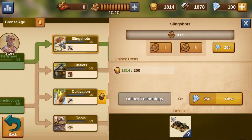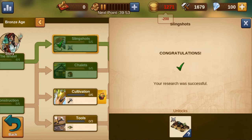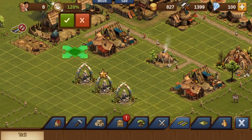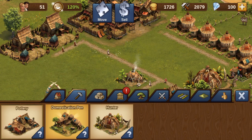To improve this, we develop the Slinger in the technology tree and build a Slinger range. The construction time is one hour. In this time, we can build a pottery and more residential buildings.